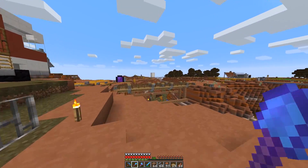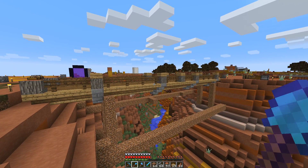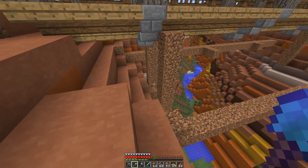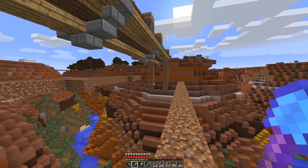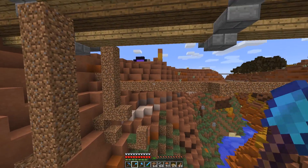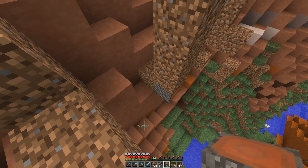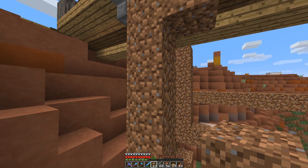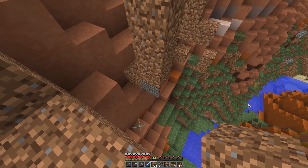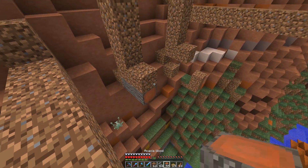Welcome back to the bridge project! As you can see we have the base structure complete, and in this episode we're going to add all the details and get it all established. Let's jump right into it and work on our arch. The arch is going to start around here on that side and reach all the way to the center, and on this side it's going to do the same. This block right here — one, two, three, four, five, six, seven — so it's on that seventh block down there.